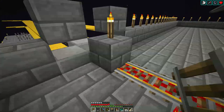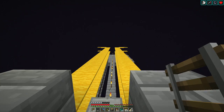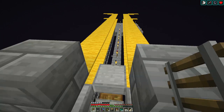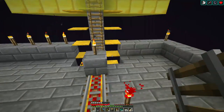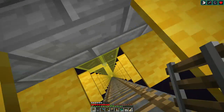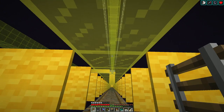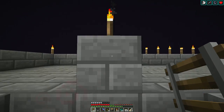I have most of the Enderman farm built. I gotta go remove all these torches and close up these trapdoors. There's stuff to do down there. But most of the rest of the stuff down here is done — a little killing area, the item elevator, all that good stuff.